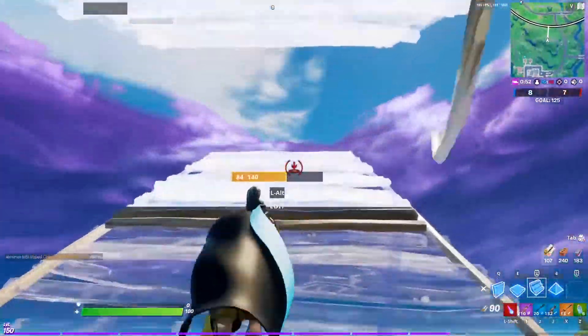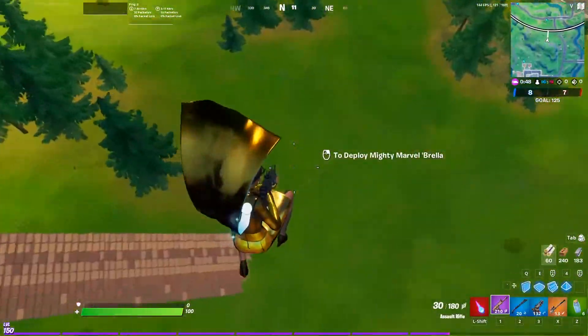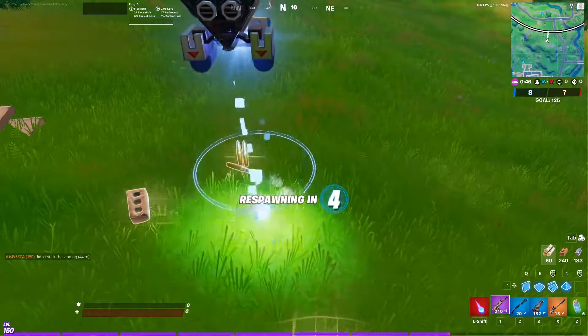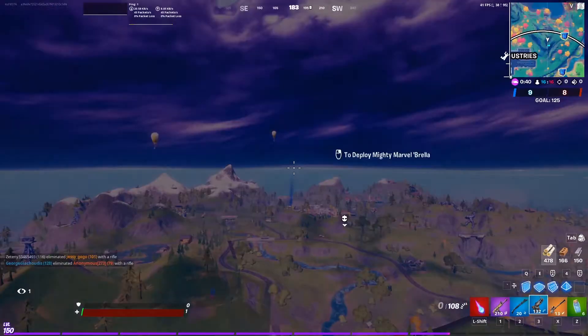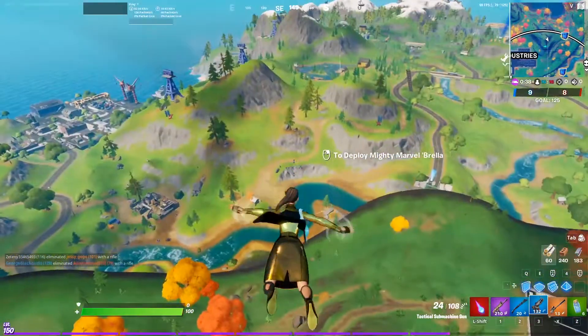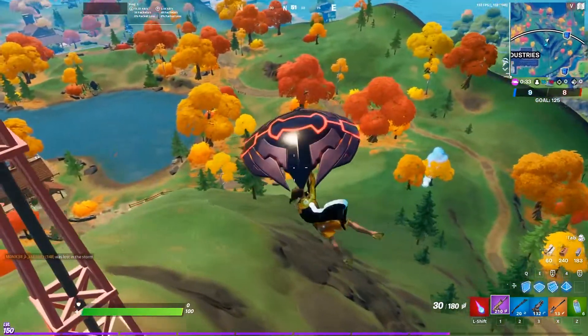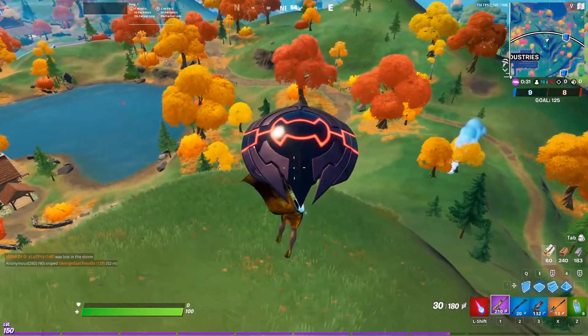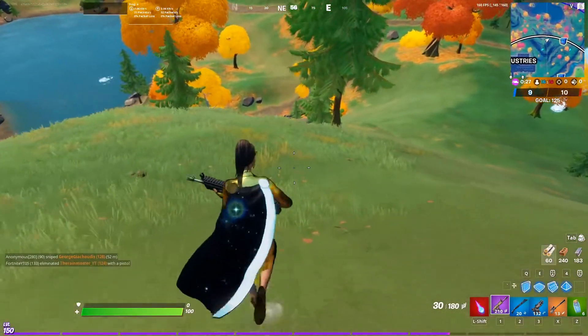Let me demonstrate again — I'm just gonna go and fall to my death. As you can see, all my weapons are in the order that I like. Once you've dropped your weapons and picked them all up again in your preferred order, they will stay this way for the rest of your game.